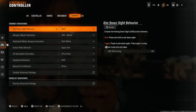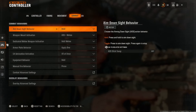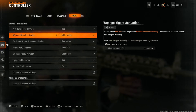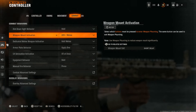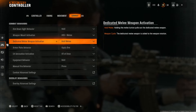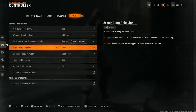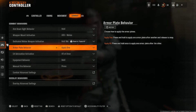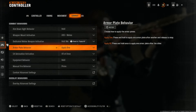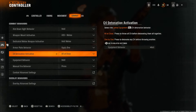The combat tab has some important settings but honestly not nearly as many as the others. Aim down sight behavior — set to hold, because toggle just feels weird after playing Call of Duty for so long. Weapon mount activation set to ADS and melee — I think it feels better. Dedicated melee weapon activation set to hold. Armor plate behavior I like set to applying one at a time — I don't want automated animations.